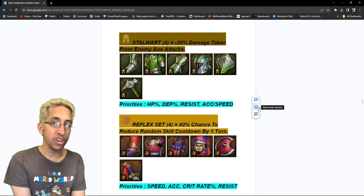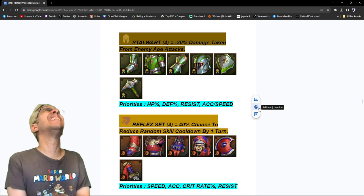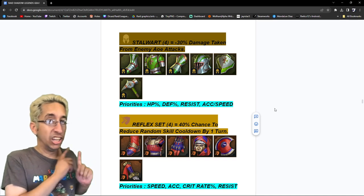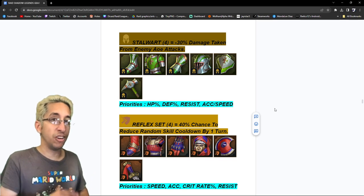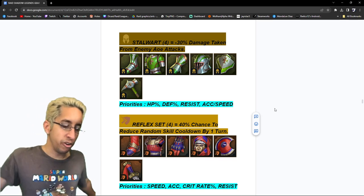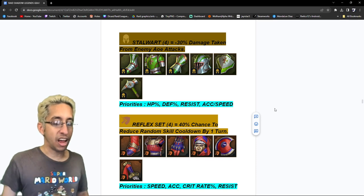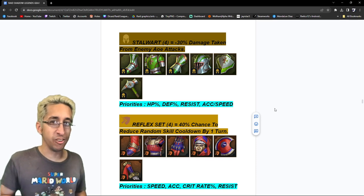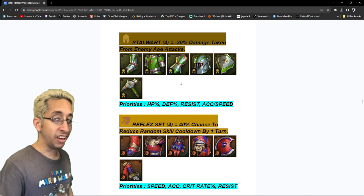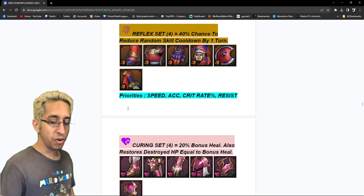Stalwart — 30% damage taken reduction from enemy AOE attacks. Insane set for Clan Boss, Hydra, anything with a lot of AOEs. I've even shown rares in stalwart that AOE champions like Leoruses could not kill. For priorities: normally this is a tank build, so HP%, defense%, resist, and then accuracy and speed — both equally important in that fourth slot. The juicier the stats you get in the set, the more powerful stalwart is.